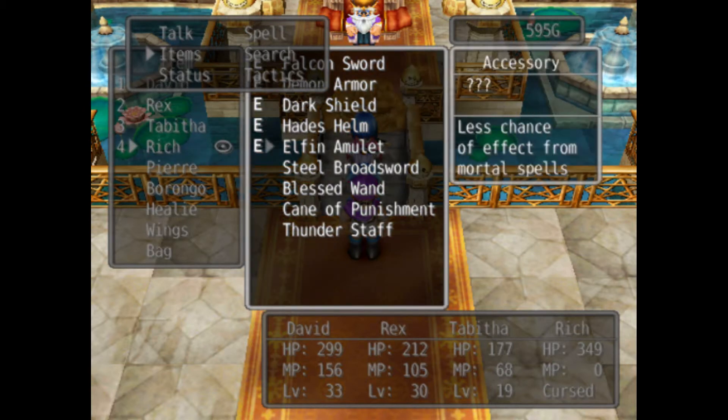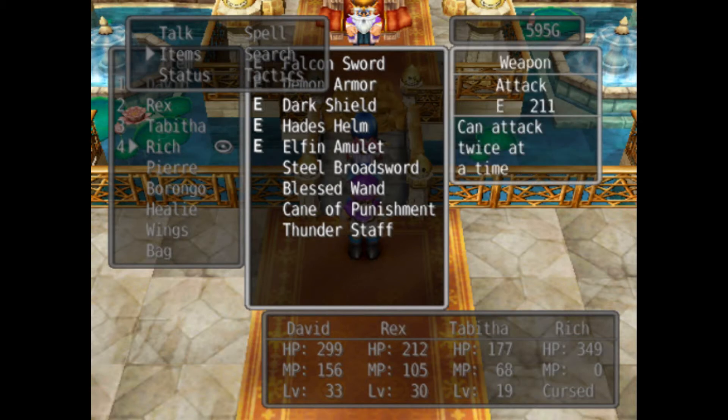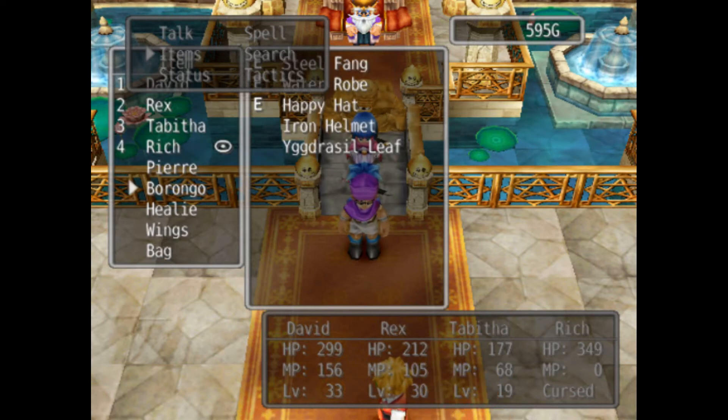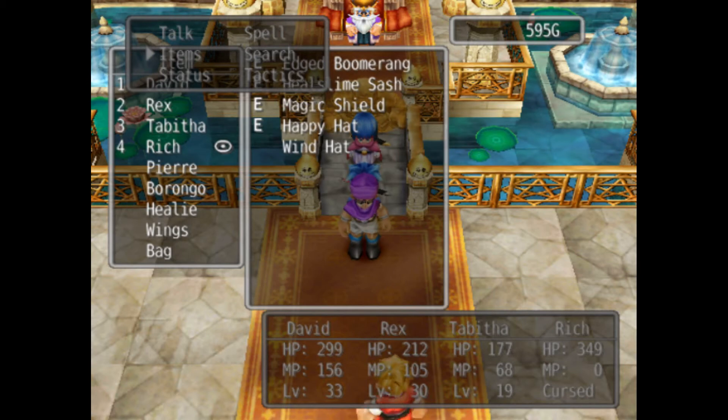Tabitha — don't really care about — she has the fairy sword, princess robe, scale shield, golden tiara, and a bunch of other stabs. Rich has the falcon sword. He used to have the steel broadsword which had 177 attack — now he's up to 211 attack power and he attacks twice at a time. He also has the demon armor, which makes his agility zero, which I don't really care about, the dark shield, the hades helm, and the elven amulet. More importantly, he has the blessed wand, which casts free Heal more. Very nice. And Pierre has the miracle sword, the edged armor, the dragon shield, the iron mask.